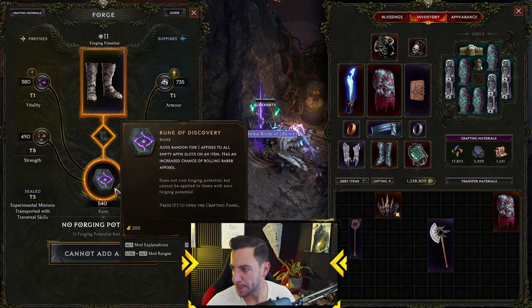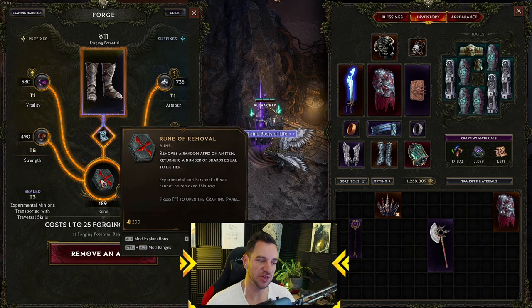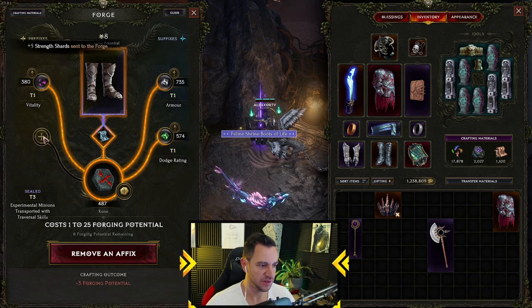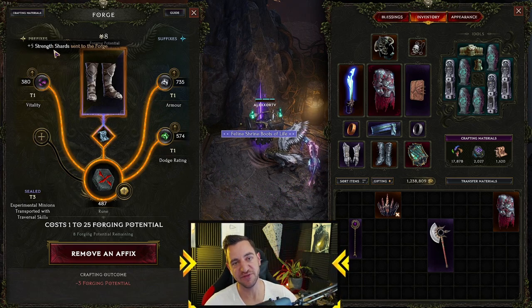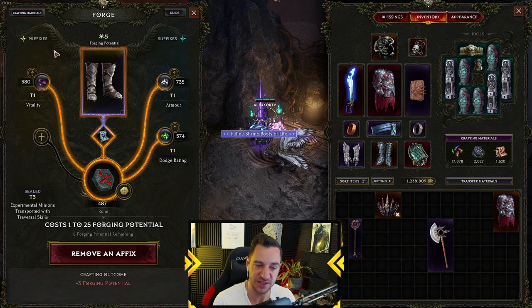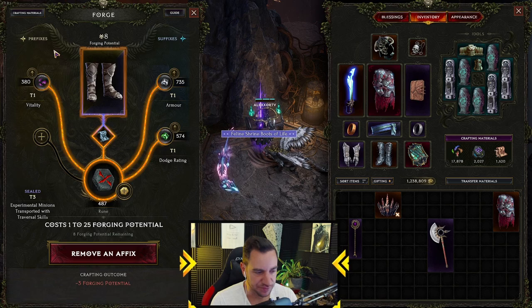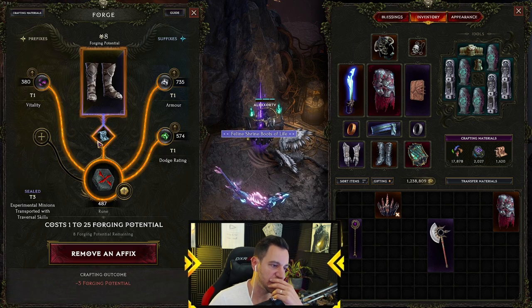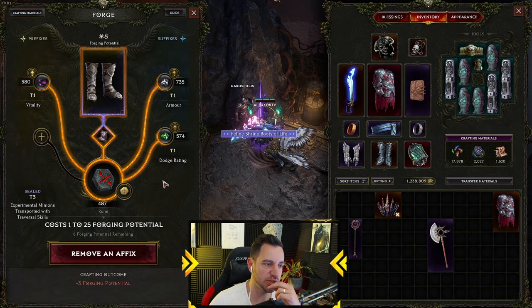The Rune of Removal — I would highly recommend you use this over the Shattering Rune in most cases. I got my tier five shots back again; I used only two shots and gained five back, so that was a net plus. Together with the Glyph, you want to use this over the Shattering Rune because it's random — we want to minimize random outcomes as much as possible.